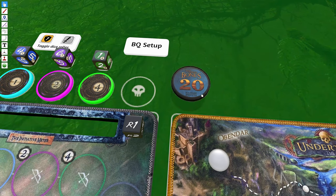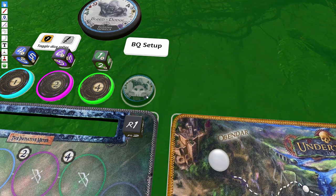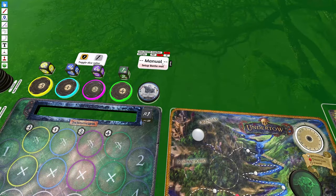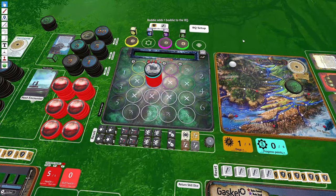Some baddies in Too Many Bones have an extra baddie icon in the lower right-hand corner — one skull or two skull. The extra baddie option brings in one or two extra baddies, one rank below the baddie chip it's currently on. This mod will automatically handle adding these extra baddies for you.